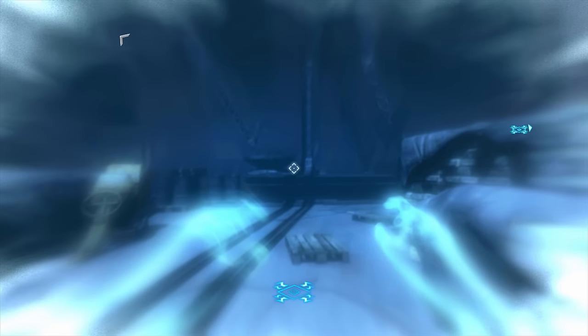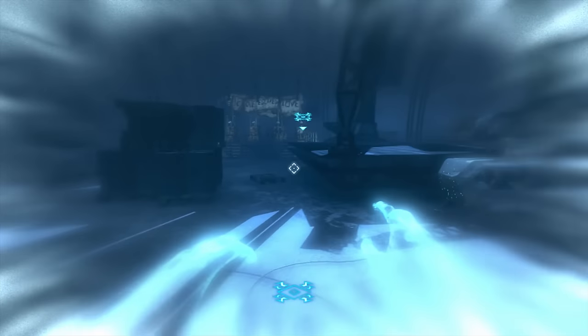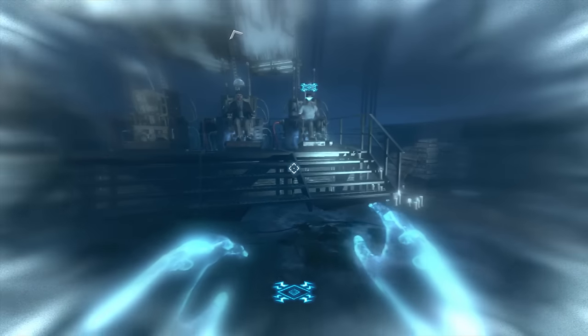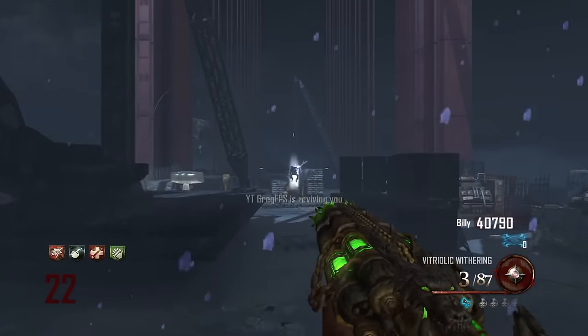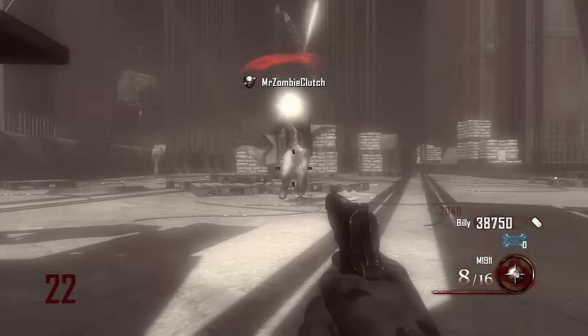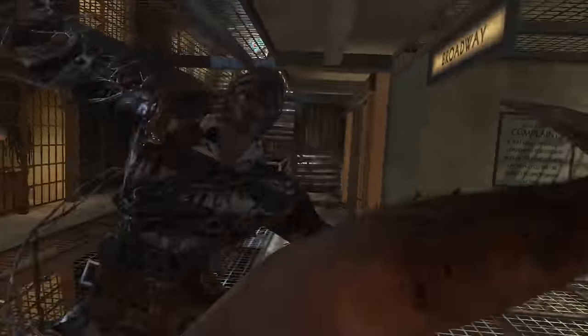Hey, what's up soldiers, my name is CraigFPS and welcome back to another Call of Duty Black Ops 2 Zombies tutorial. Today I'm going to be showing you guys how to do the Mob of the Dead easter egg. This can only be done with two, three, or four players. Big shout out to my buddy Mr. Zombie Clutch — his link is down in the description, as well as this full gameplay live. We did play live on stream and this is taken from theater, so keep in mind some shots I can't get.